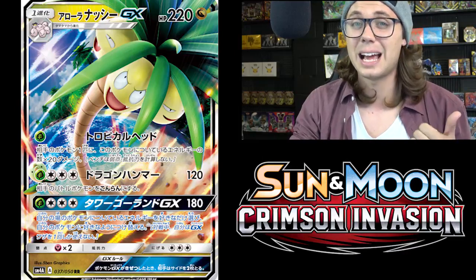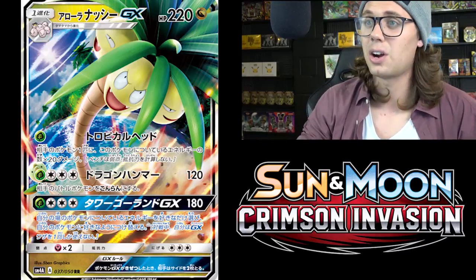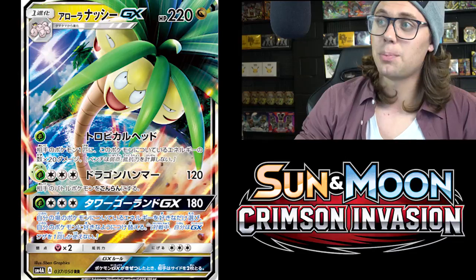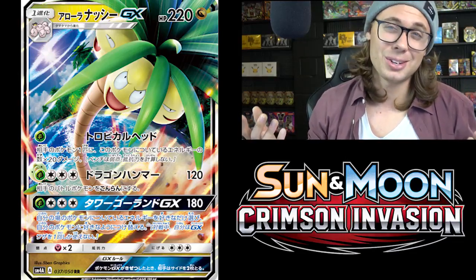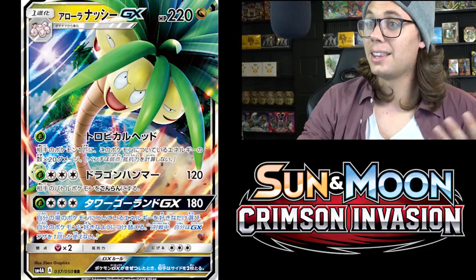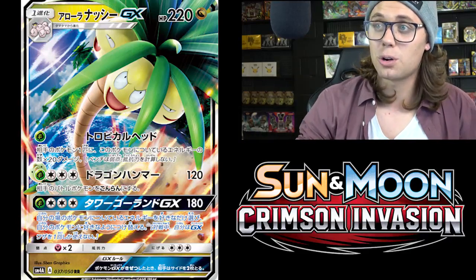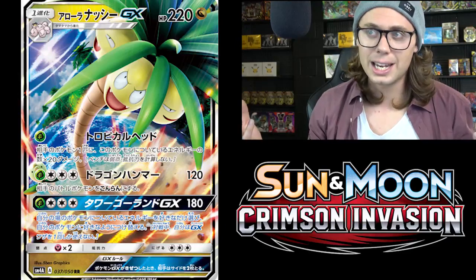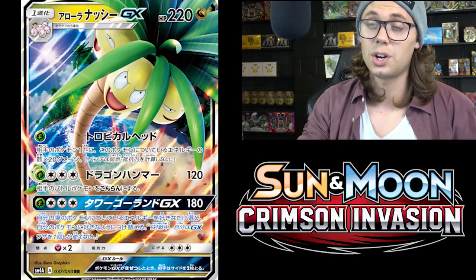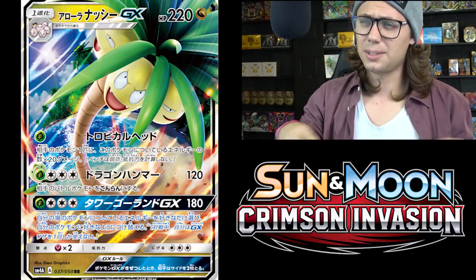I think Tropical Head has some potential in the metagame. There are a lot of good sniping cards right now — Tapu Koko Promo is seeing play in a lot of decks. For a Grass and three Colorless energy, Exeggutor can do 120 damage and the opponent's active Pokemon is now Confused — pretty expensive, and Confusion is not the best status condition. The GX attack, Tower Go Round GX, does 180 damage for four energy, and you can move as many energy attached to your Pokemon to your other Pokemon in any way you like.